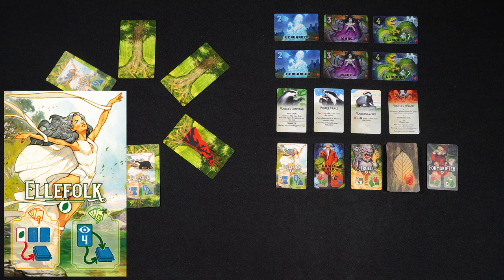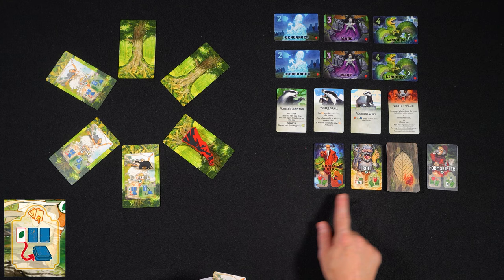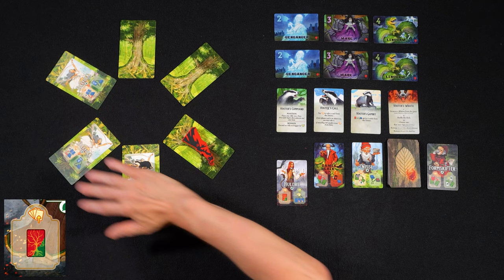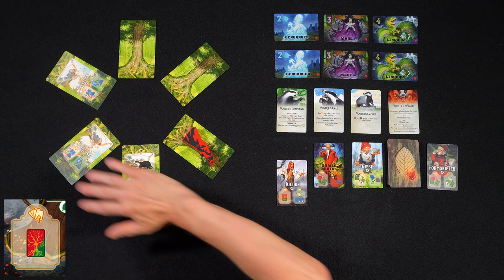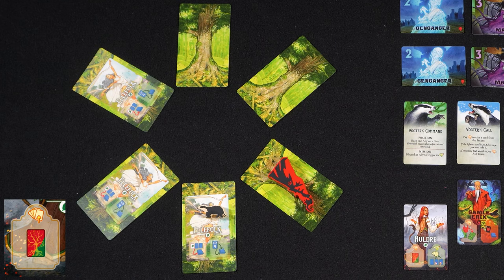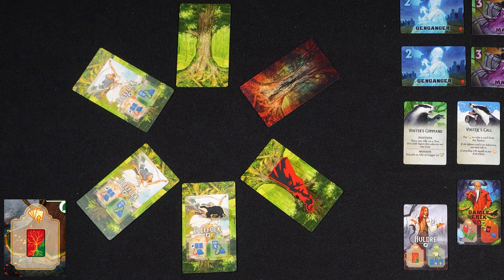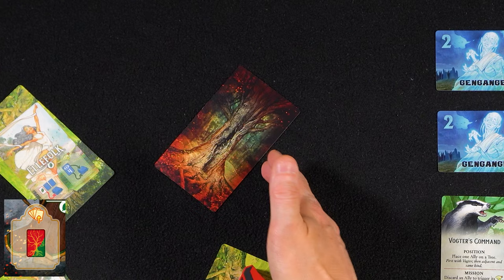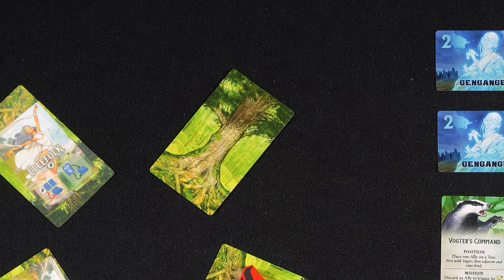When you take an Elefolk card from the future into your hand, you must choose another ally card from the future and put it on the bottom of the deck — it must be an ally card, you cannot choose a Gamle Erik card. If you take a Huldre card into your hand, you must damage a tree. Only empty trees can be damaged — trees without allies, Vokter, or Gamle Erik. If there is no tree on the withered side, choose an empty tree and turn it to the withered side. But if there is already a tree on the withered side, you must remove it from the game, which means the forest gets smaller. Withered cards can be moved on and allies can be placed on them as on any regular tree.